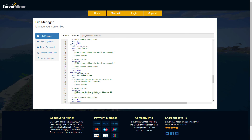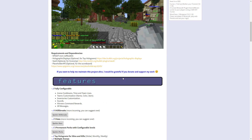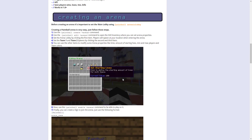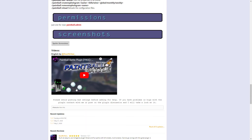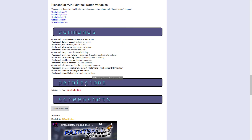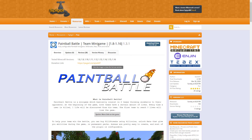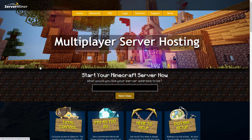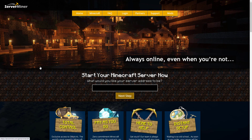Here we are on the Spigot page, and as you can see it is updated to the latest version of Minecraft, 1.8 to 1.16. There is a ton of information on this page — loads of cool screenshots and helpful tips and tricks. If you need any help you can contact the developer, and if you want to download it head over there. If you need a server to host it on, check out serverminer.com for the best and cheapest hosting around. That's it for me — subscribe, like, comment, and I'll see you next time.